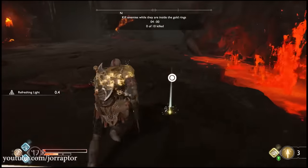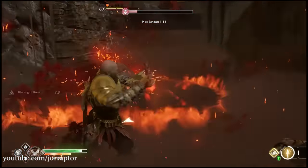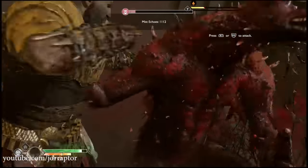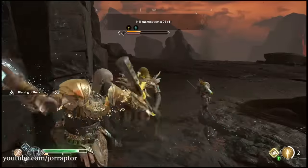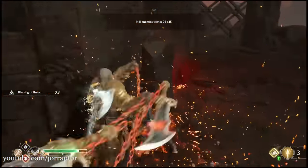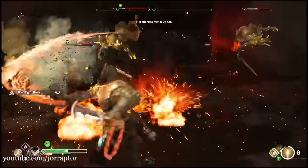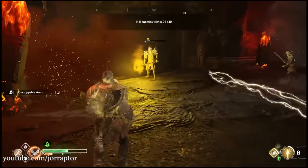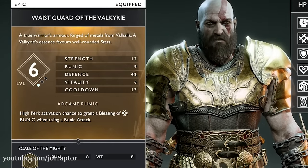The waist piece with a high perk activation chance is really a standout. You have a high chance to get the blessing of runic when doing a runic attack, enhancing the power by a lot. You will really see it when this buff is active, especially against enemies with a ton of health, because their bar will drop extremely fast. Because this happens a lot, I can totally recommend this waist even if you do not plan to use the rest of the armor set. Upgrading it to level 8 gives you 3 socket options, making it the best waist in the game in my opinion. I want to do a full best loadout video combining armors, and I totally think this waistguard of the Valkyrie will be included.